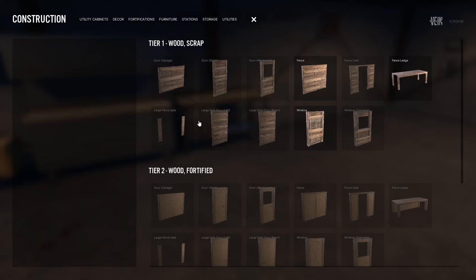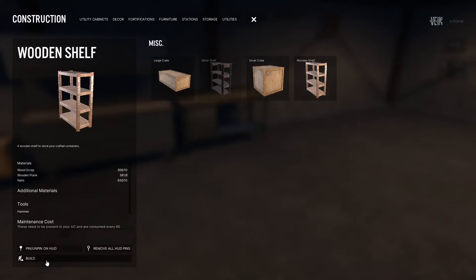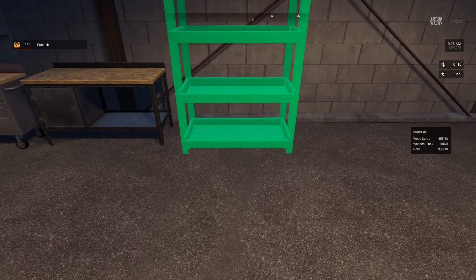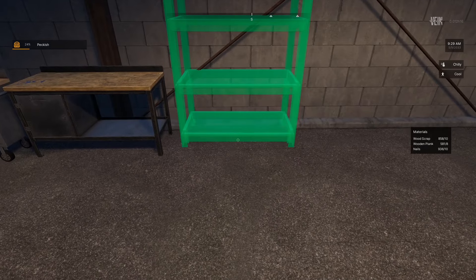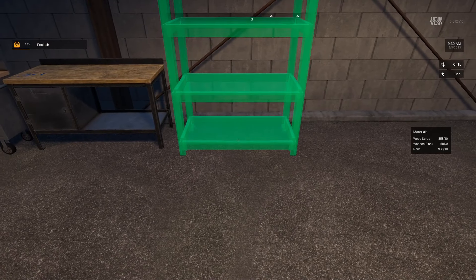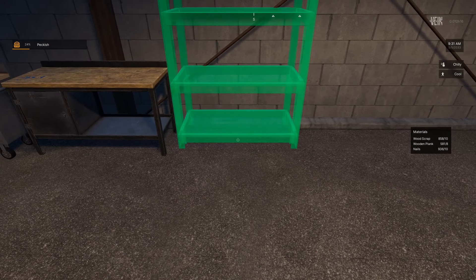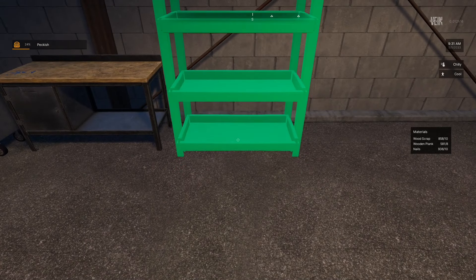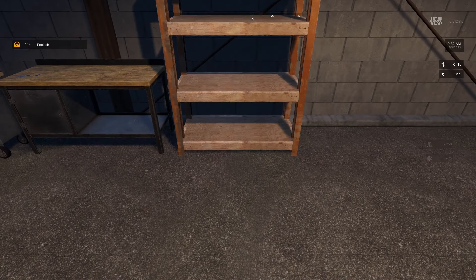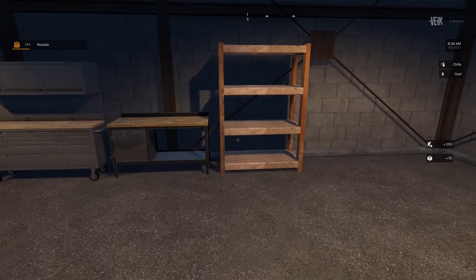Let's build these and see whether we can put those crates on them. I don't want it floating — let's kind of get that placed. That just suddenly pops up, doesn't it? Let's put that there, and then yeah, I'd assume that crate goes on there.